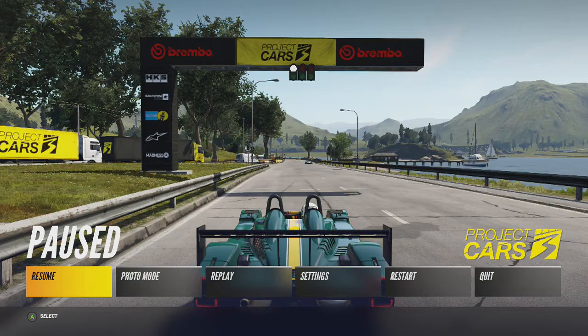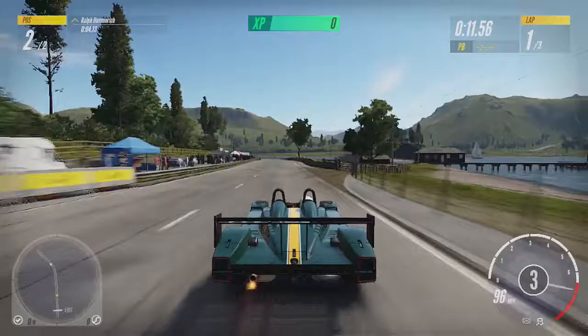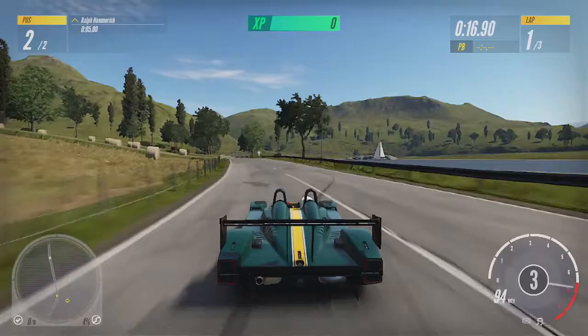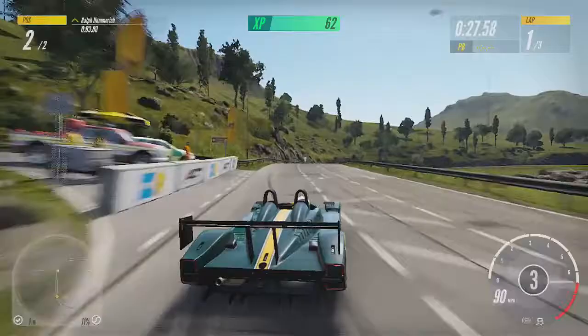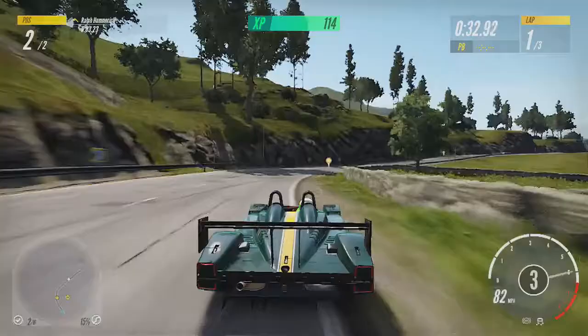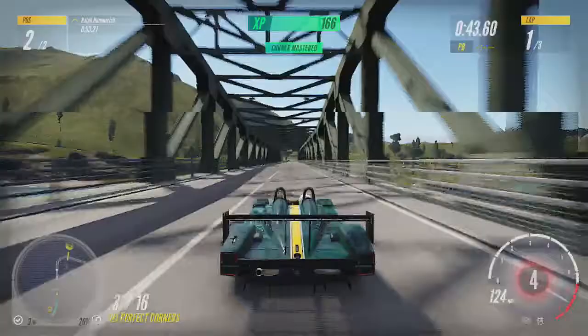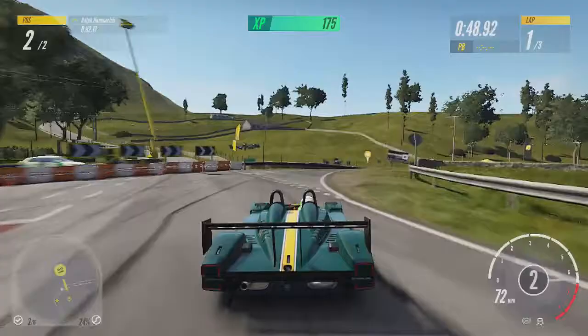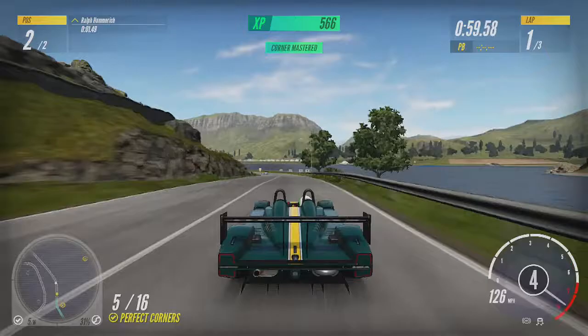I'm just going to show you now when I get to the first corner. We're off — and there we go! In the bottom left hand corner you'll see your progress towards all this stuff, and that was the first corner perfected. I missed that one but it still gave me a perfect corner because I got close enough. If you make contact or go completely off the track it won't count as a perfected corner. Just carry on like this — if you don't finish in three laps, just start over, but remember it doesn't carry over from race to race.